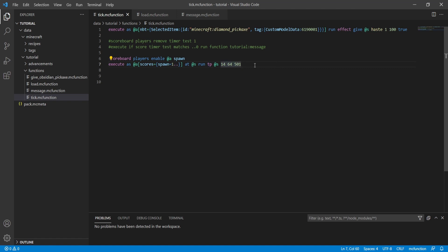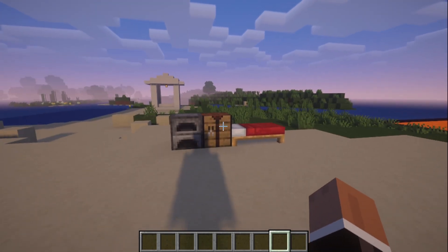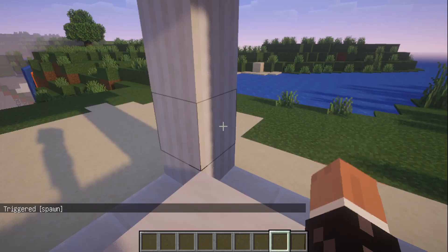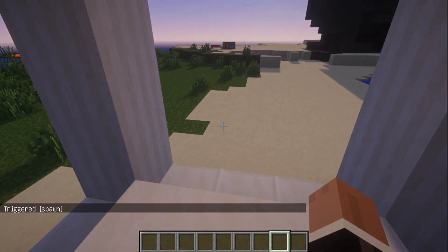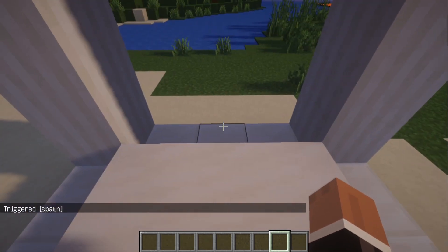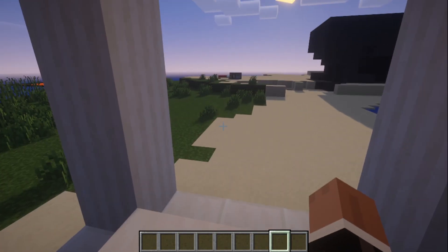Back in Minecraft, if we type slash trigger we get the option of 'spawn' — the custom trigger we made. If we hit that, boom, we've teleported to our spawn location. But there's an issue: if I try to move — I'm tapping the WASD keys — I can't move, I can't jump, I can't do anything. That's because we haven't reset the score, so we're constantly getting teleported because our score is greater than one.